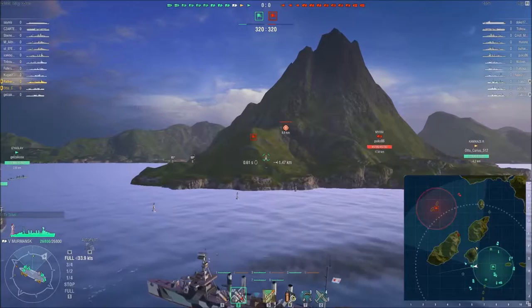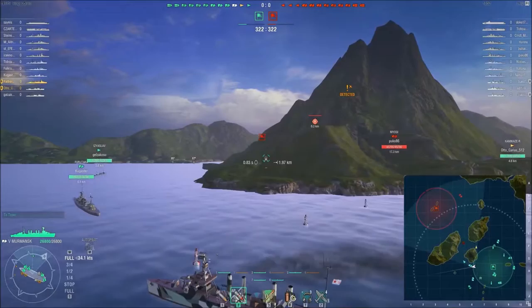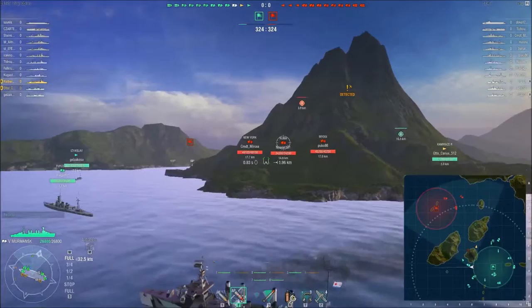Otto is about to scout what's coming through the middle and I'm about to be in a position to support him. There's the first spots — battleships. They are way out of range. I could use my spotter plane but since the island is still in the way there's no point doing that. I also got spotted by air. I'm using the Gnevny commander at the moment, that's why I have the situational awareness.